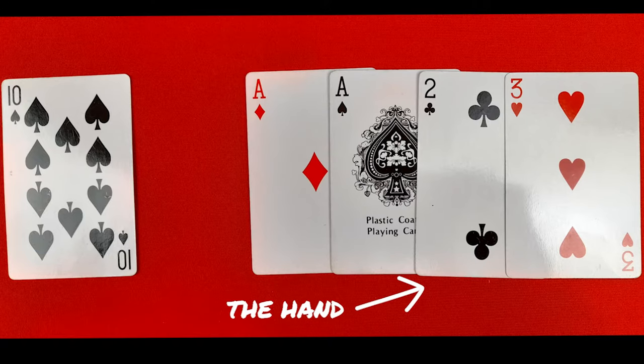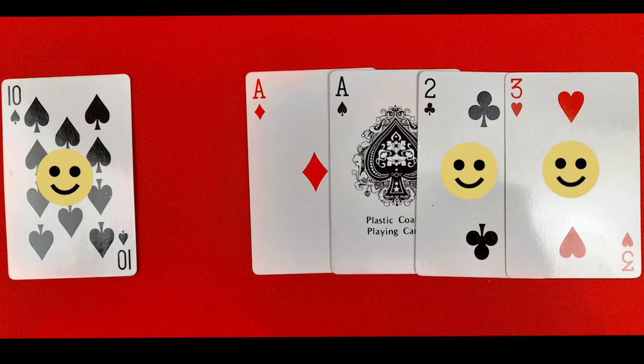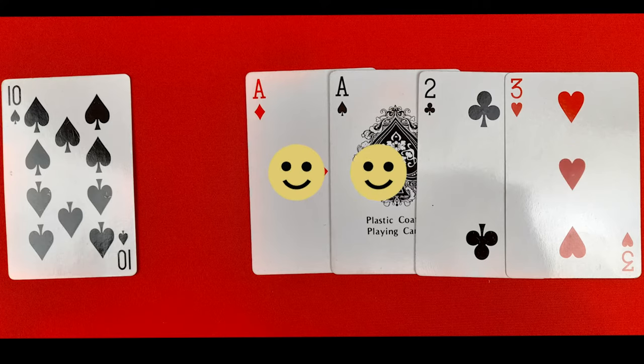First example: two aces, a two, and a three in hand with a cut of 10. I would score that: 15 two, 15 four, five, six, seven, eight, nine, ten — and a pair is twelve.